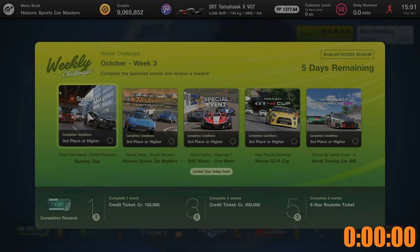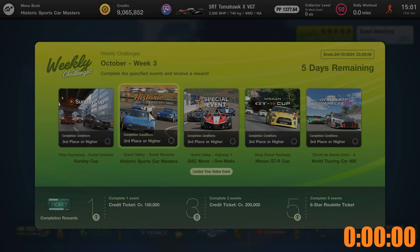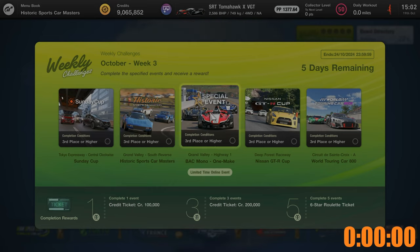The first one is the Sunday Cup at Tokyo Expressway. The second one is the historic sports car event at Grand Valley South Reverse. The third event is a BAC Mono event at Grand Valley Highway 1.